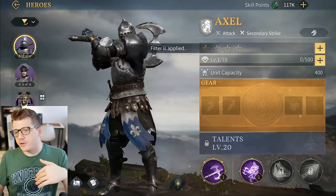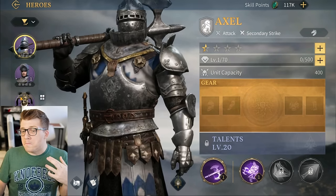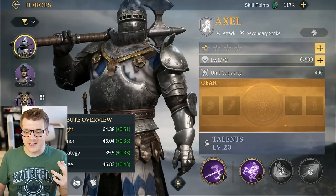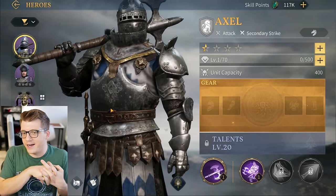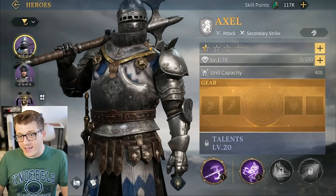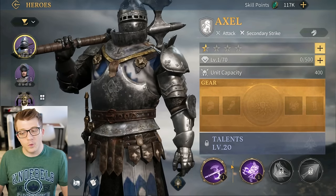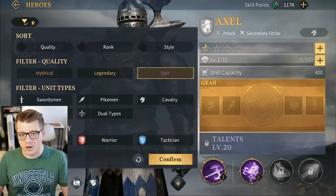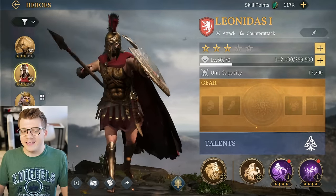Regarding epic heroes in Age of Empires Mobile - while they're much easier to obtain than legendaries, they simply don't have enough stats to perform well in PvP or PvE. If you need to fill a third slot in the early game, you can use an epic hero - just make sure it matches the troop type and military specialization. But don't spend upgrade tombs on them; even a legendary at rank one will outclass an epic hero instantly.